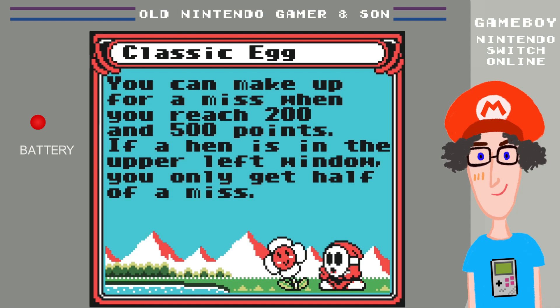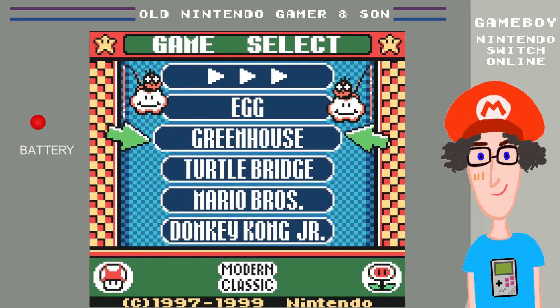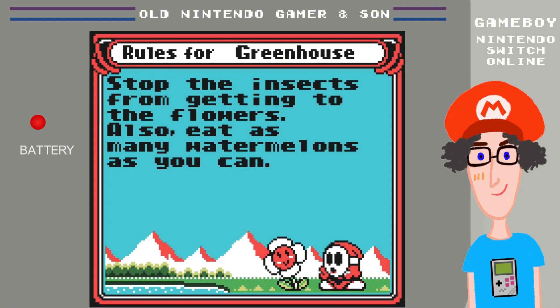If a hen is in the upper left window, you only get half a miss. Right, thank you hen. So we can get back out of Egg now and go into Greenhouse — this was one of the favorites. Rules of Greenhouse: stop the insects from getting to the flowers, and eat as many watermelons as you can.